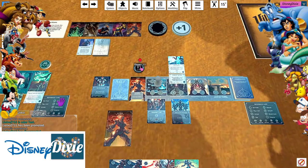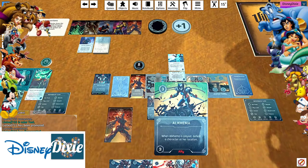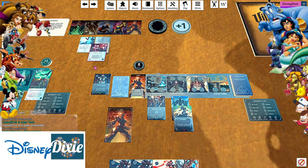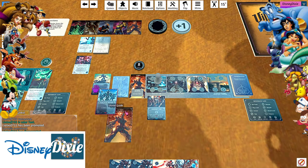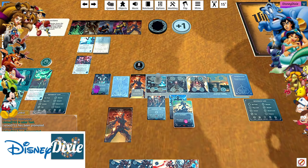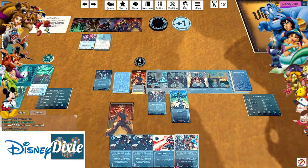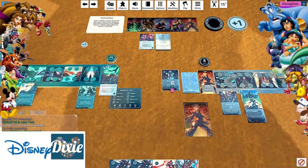Basically deactivate the specialty until I pay two power. I think I can get rid of her. Defeat a character - they stay out? You have to keep them because it's just defeat a character instantly. Cool. I feel accomplished. That is literally my turn.